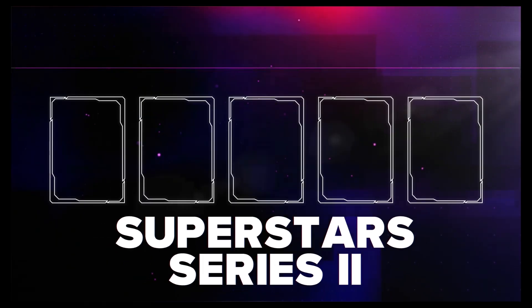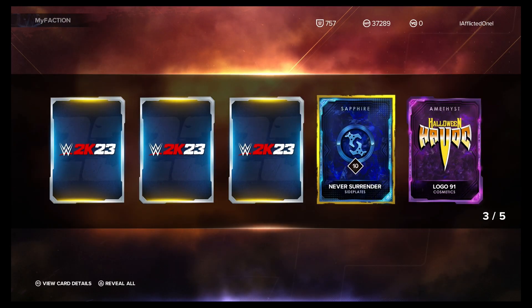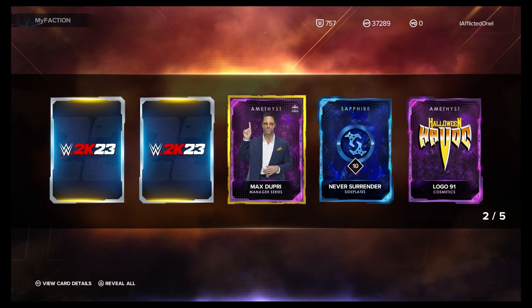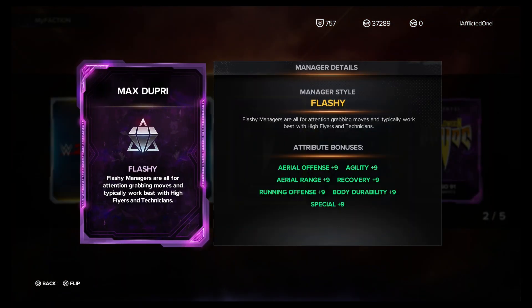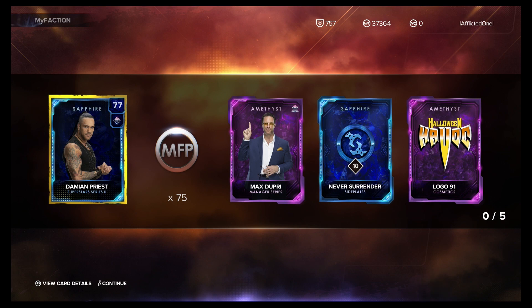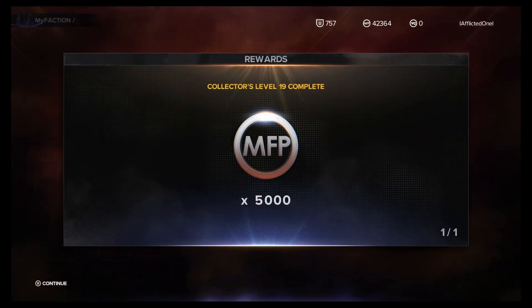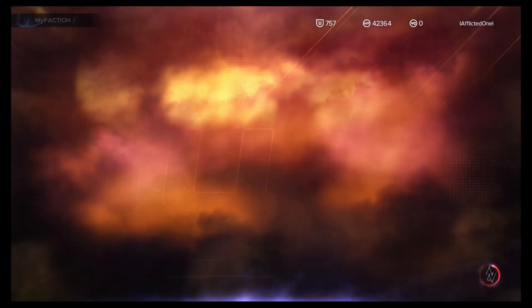We should be one card away from the collector's level. That logo — Amethyst Max Dupree. Nothing I really use. And Sapphire Damian Priest. There's our 5,000 MFP, which doesn't really help a lot.